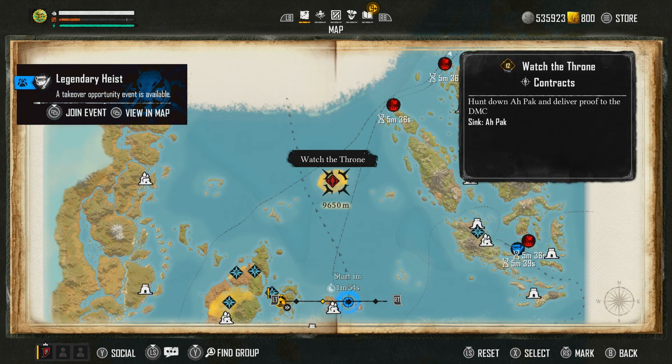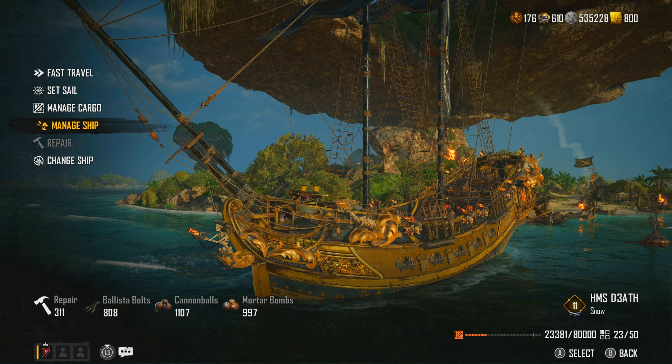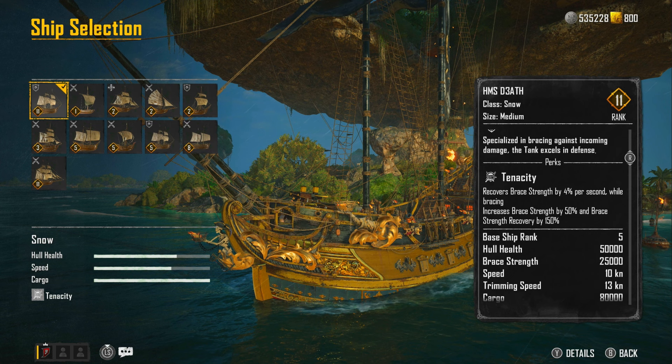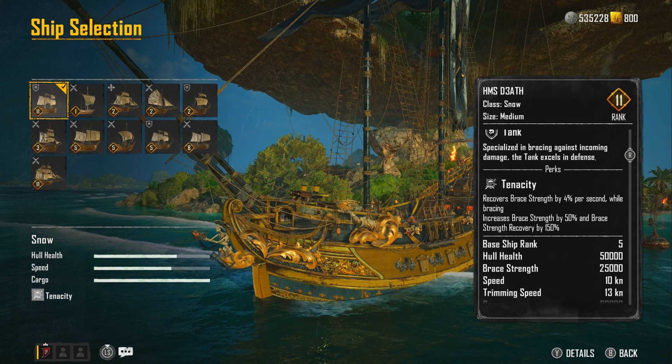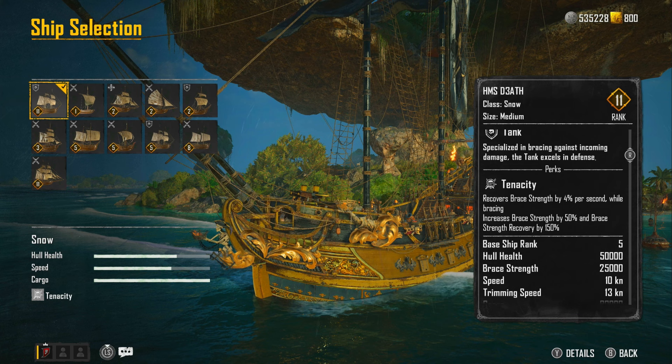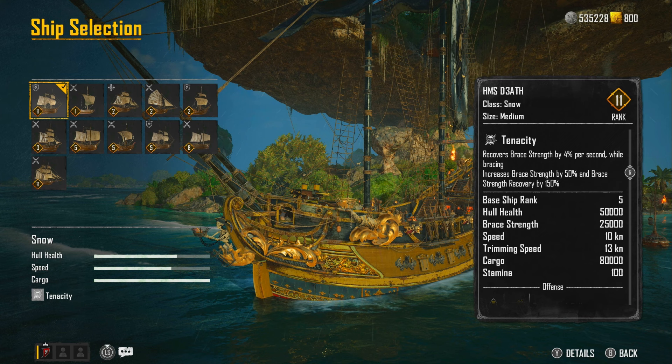Let's fast travel to where this bounty is, and I'll quickly show you my ship. The ship I'm using is the Snow — also called the Vanguard. Looking at its specialization: bracing against incoming damage, it recovers brace strength by 4% per second while bracing, so you can constantly brace providing you've got enough stamina. It also increases brace strength by 50% and brace strength recovery by 150%. It's got 50,000 hull health, 25,000 speed is lacking, and 80,000 cargo.